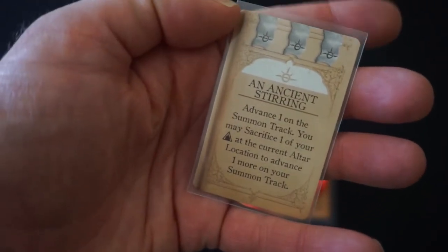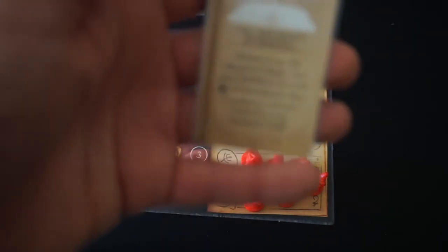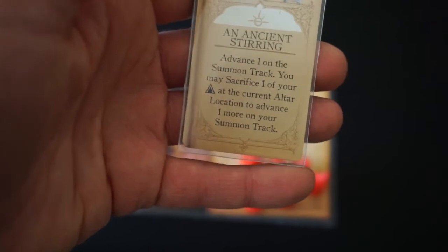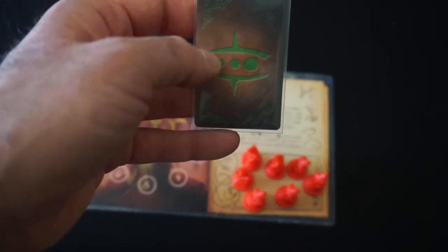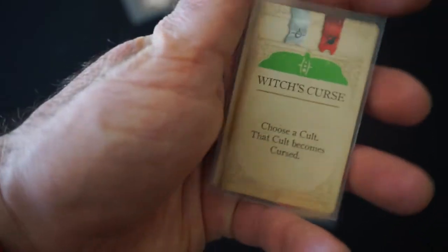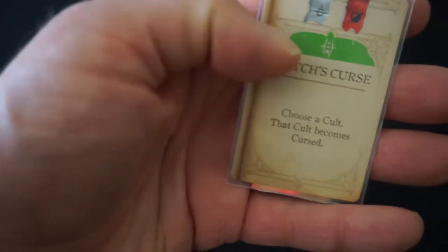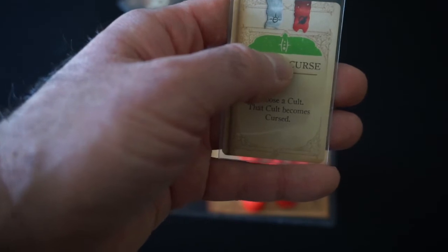On a white astral symbol we have Ancient Stirring, needing three white to prepare. Ancient Stirring: advance one on the summon track, and you may sacrifice one cultist at the current altar location to advance one more. On a green symbol, if this is a bad spell I may use it to move right away. Then there's Which is Cursed, needing a white and a red icon — choose a cult, that cult becomes cursed. In a solo game that's absolutely useless, so that'll probably be my first move. The actual symbol is shown on the back of each card, about a third of the way down.